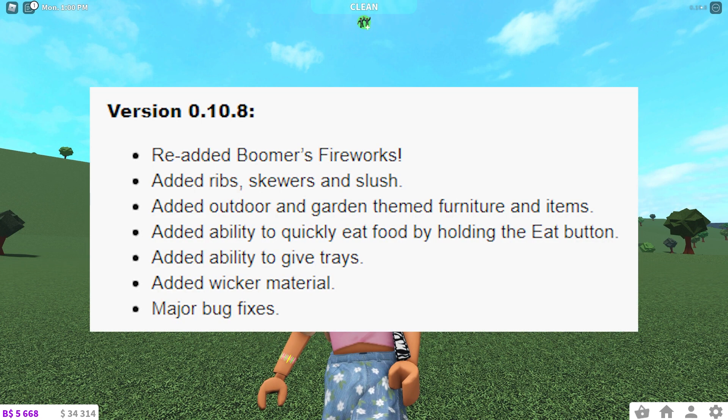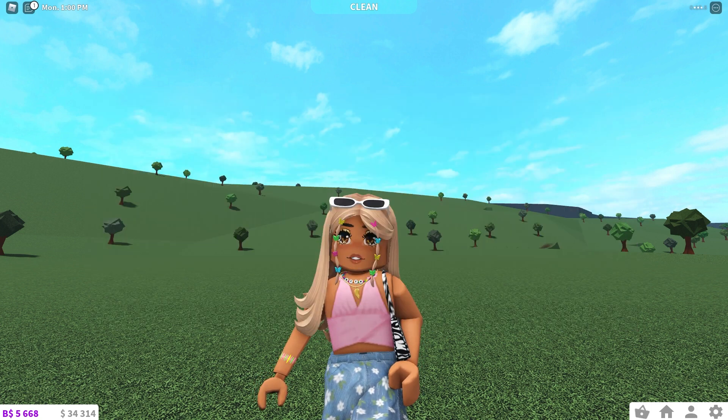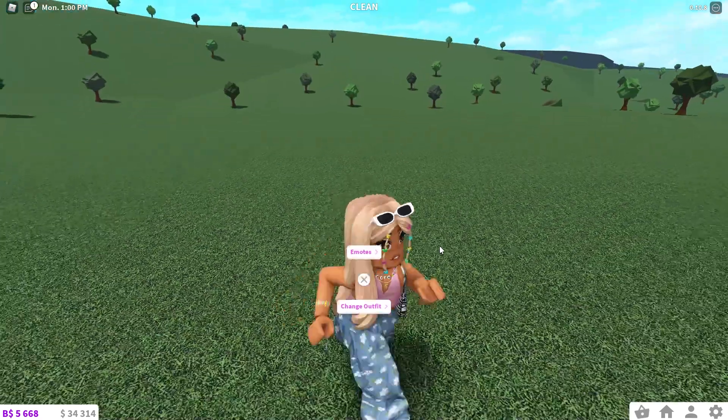Okay so this is version 0.10.8. They have re-added Boomers Fireworks. They have added ribs, skewers and slushies which will be perfect for barbecues. They have added outdoor and garden themed furniture and items. They have added the ability to quickly eat food by holding the eat button, and they have added the ability to give trays. They've also added a wicker material and major bug fixes. So let's just go ahead and get straight into it.